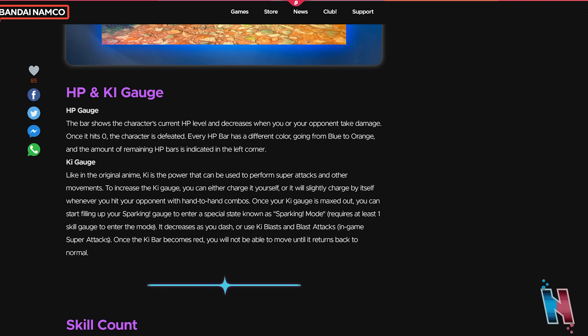The HP gauge is very self-explanatory — just don't die. And the key gauge, much like how it functioned in the older Tenkaichi games, is useful for a variety of things such as movement options, super attacks, and ultimate attacks. So make sure that you manage it well. Just another reminder: when you fully charge your key, in the older games it was called high tension — it's not called that anymore. It's called sparking mode, but it functions the exact same way.